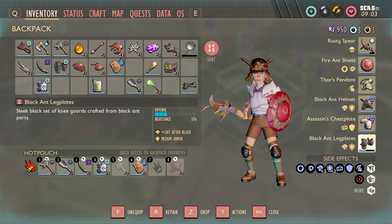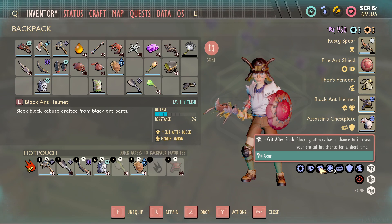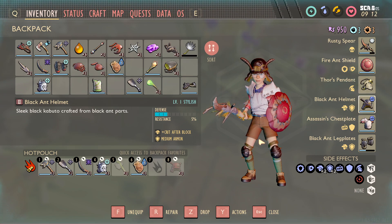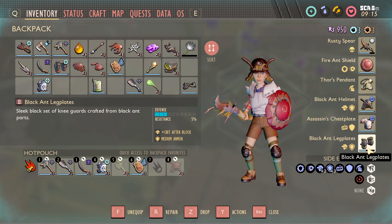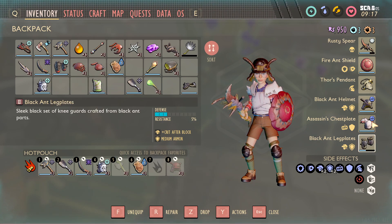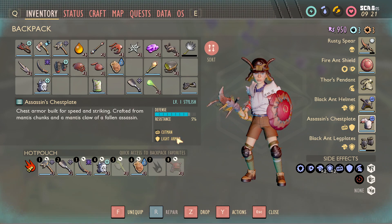The Black Ant Helmet and Legs both give you Crit After Block. What Crit After Block does is: blocking attacks gives you a chance to increase your critical hit chance for a short time. So as you're blocking damage — whether a perfect block or regular block — not only are you lowering the enemy's defense with the shield, but you're also setting yourself up to do criticals. The legs give the same perk, plus Crit Hyper Stamina when upgraded.